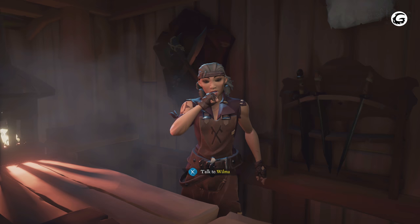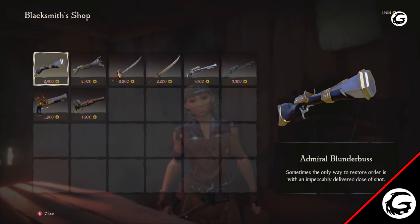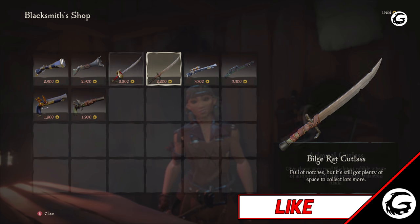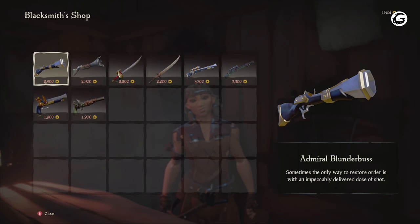The next store we will be visiting is the weapons shop and in here this is where we can buy fancier looking weapons to show other pirates how legendary we are. As you guys and gals can see, the weapons are a lot more expensive and it will take quite a lot of treasure hunting if you want to equip your character in both a full clothing set and a weapon set. Nonetheless, I really like how unique and different each weapon looks.